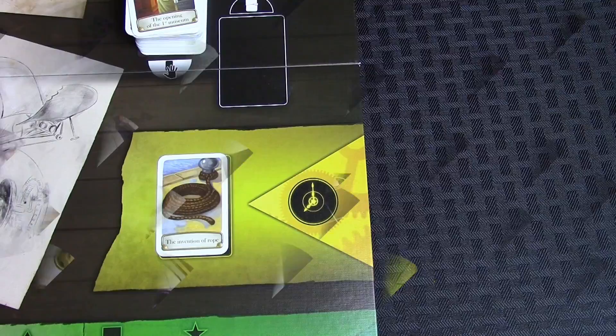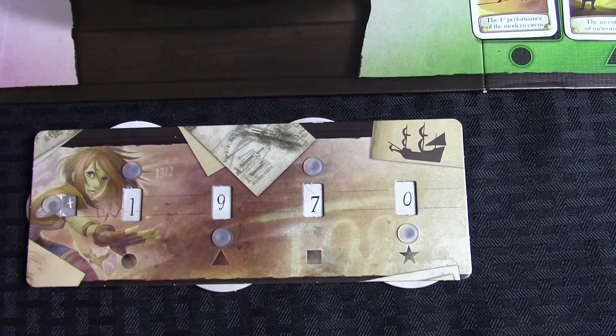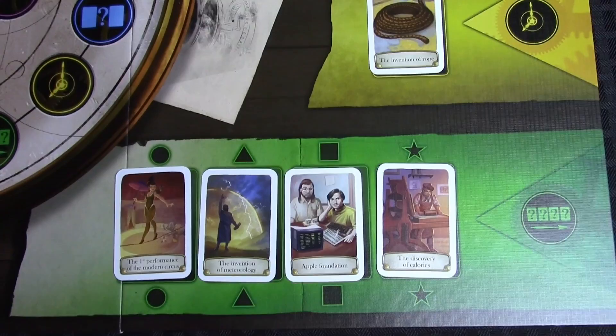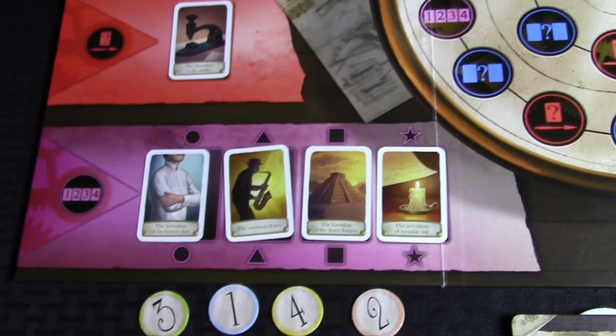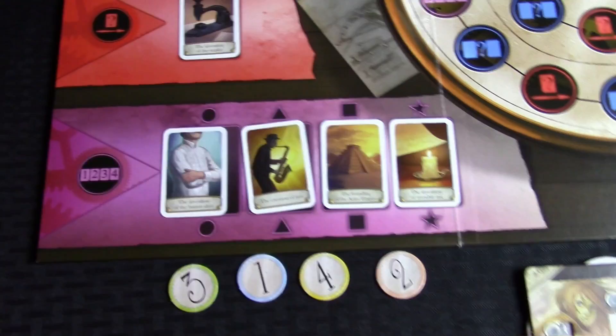Let's look at the different trials. The yellow trial is called Right Date — you take your player board and enter what you believe is the correct date the event occurred. The plus is for AD and the minus is for BC. The next trial is the green trial called Timeline 4 — you've got four different cards and you guess what position on the board each event occurs in. For example, if you believe Apple's foundation happened after 1970, you would put a 9 in the slot on your player board. Each correct answer moves you ahead one space. The purple trial is called the Combination — you guess the order of events of the four cards, placing 1, 2, 3, and 4 under the corresponding shapes on your player board.